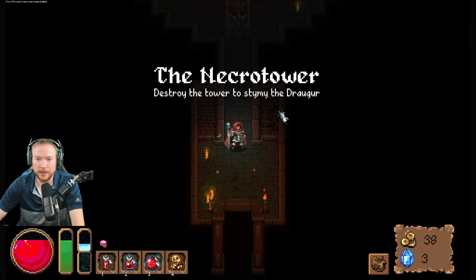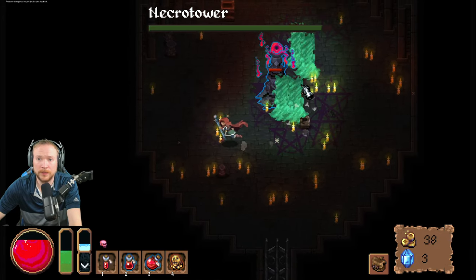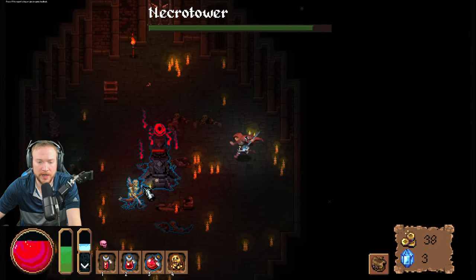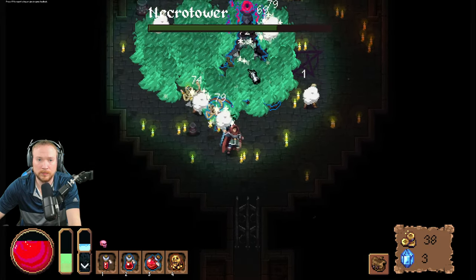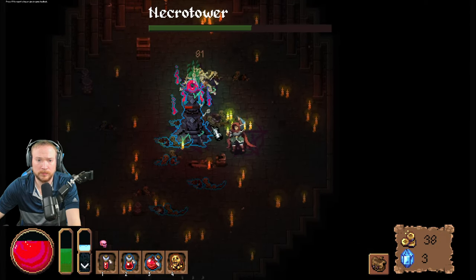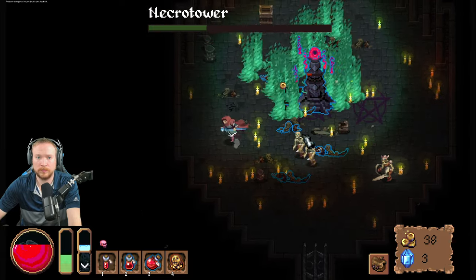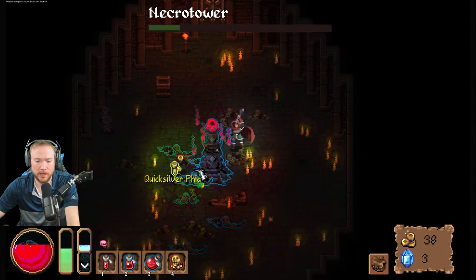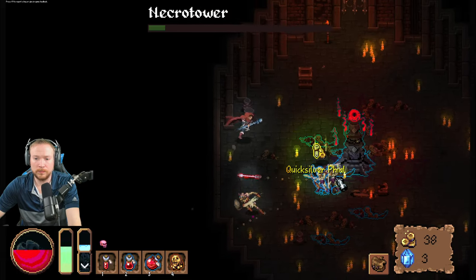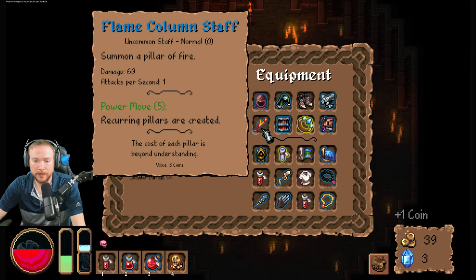The great hall or the Necro — I mean the game is Necro Tower, let's go there. Destroy the tower to stymie the dragoon. Alright, do the Necro Tower right — destroy it, or defend it? 'Cause it's got green in its name. I think destroy it. I don't know if that's good. Oh god bless it — jeez Louise. Yeah, level cleared!